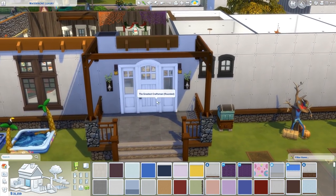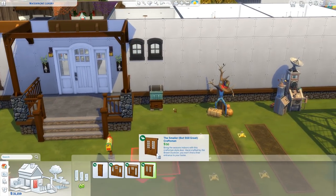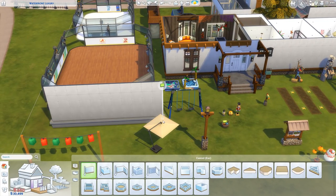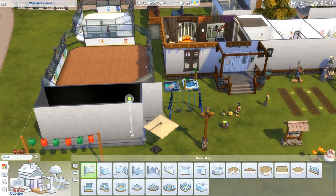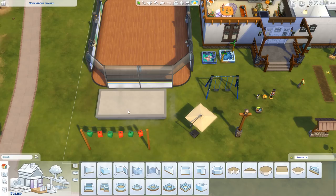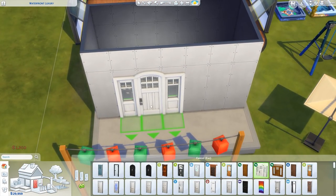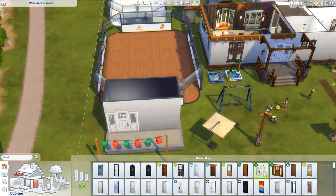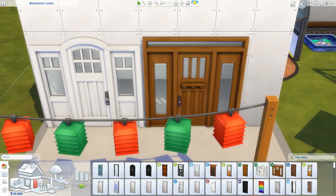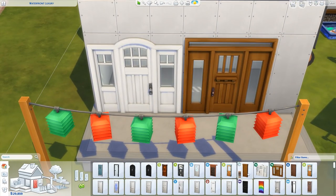There are actually a bunch of really nice new front doors - and I say front doors, they don't have to be, but they very much look like front doors. I really like these two. I love having these sort of larger door pieces - windows attached to the doors as one big set. They always look really, really nice, and these two are no stranger to that fact. We also just have a single wooden door to go along with it.